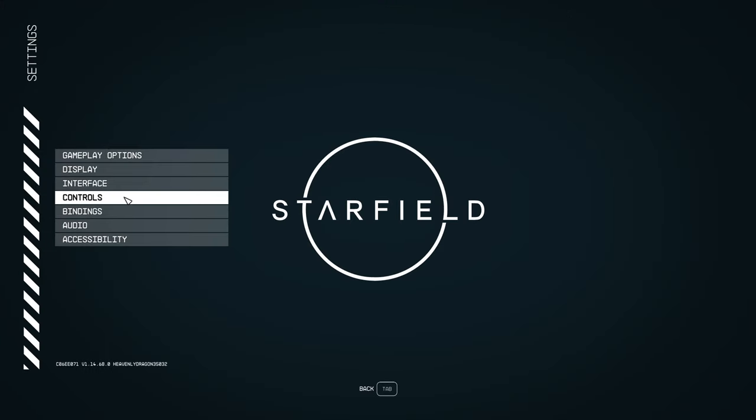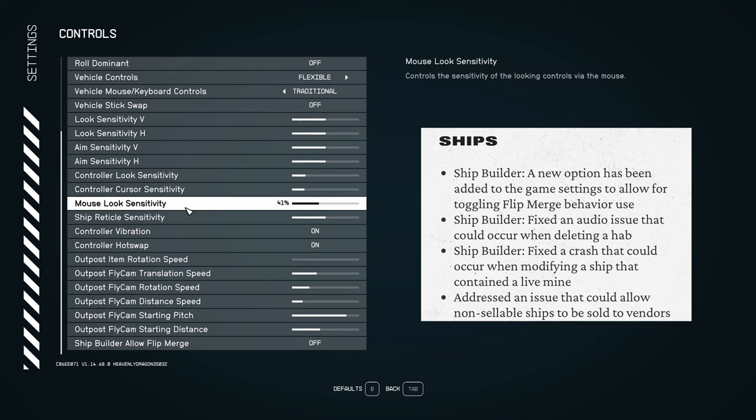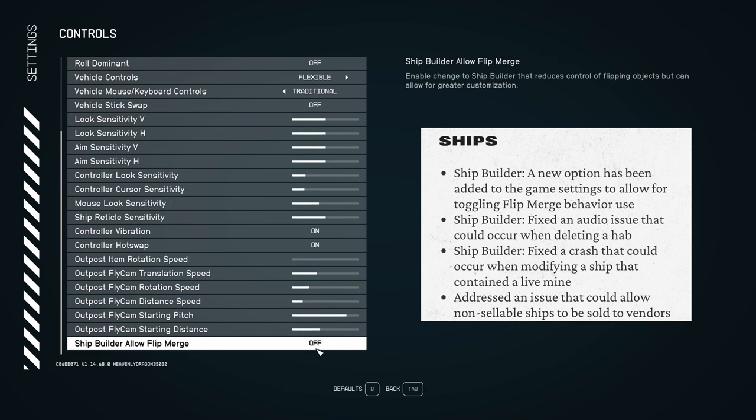If you go to Settings and you go into Controls, go all the way to the bottom of Controls — Ship Builder — Allow Flip Merge. Change that to on.